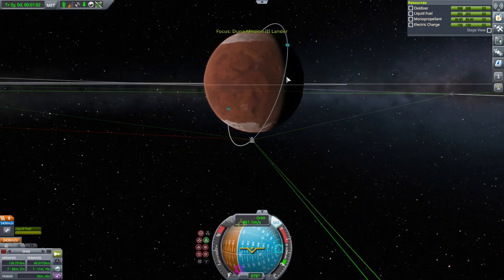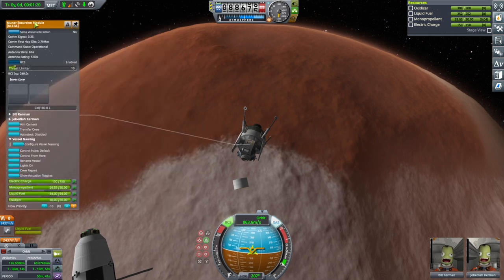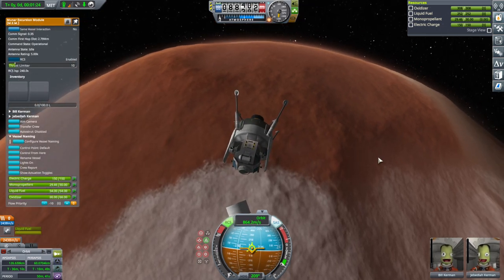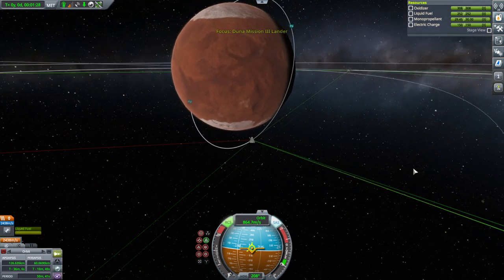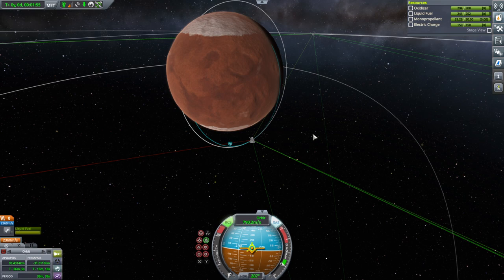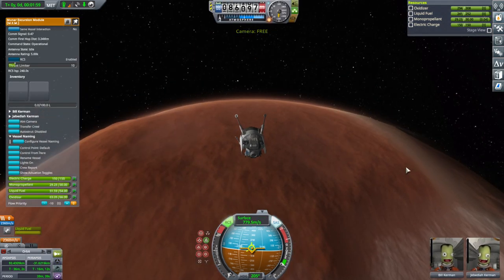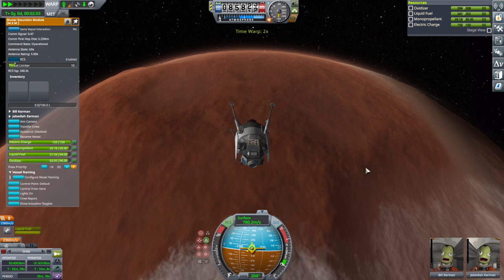We need to bring our orbit down. Let me collapse some of this stuff but keep the RCS panel up so I can undo the thrust limiting if necessary. Decisive burn to bring our orbit down, really close to everything. I think that's good enough. Surface mode. We'll have Jeb hold it. I've still got the thrust limiting on — we'll see.